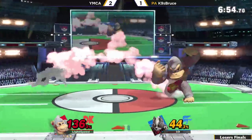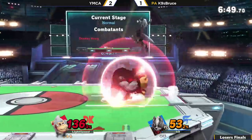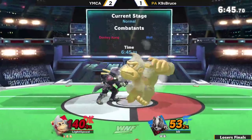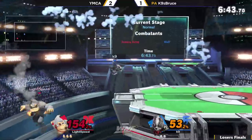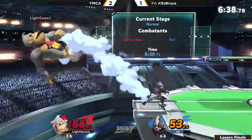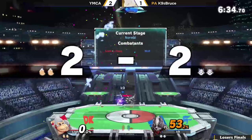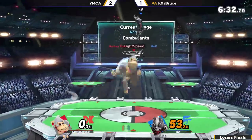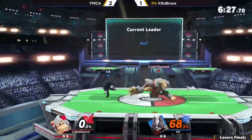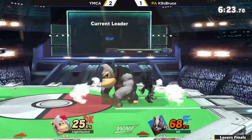I like that option — using the Kong Punch to cover his landing. There's the up tilt. The pivot grab whiffs. Gets the Tomahawk and back throw. I want to see more dares come out for K9, especially with the way the up beat for YMCA works — very vulnerable at the center. Going for another pivot grab but it's not going to work, and Tomahawk on the land — easy damage for K9.